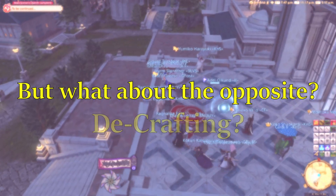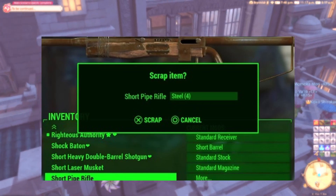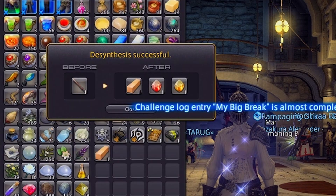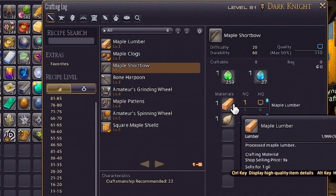But what about the opposite? De-crafting? In some games, this is called salvaging or repurposing, where you take apart one item for the parts that make it up to be able to use it in a different item. In Final Fantasy XIV, this skill is called desynthesis.